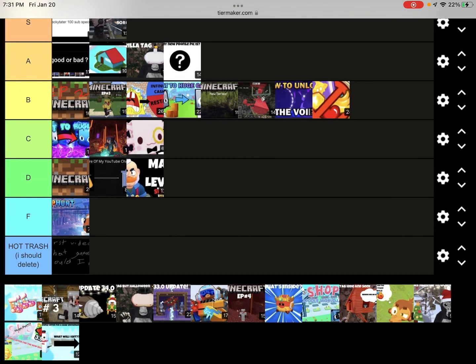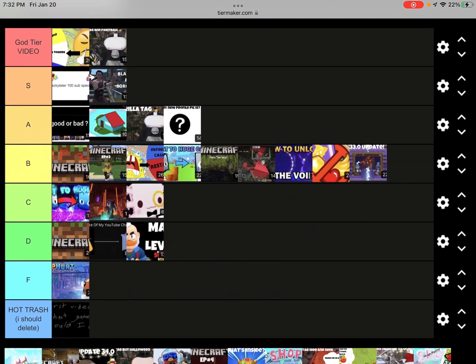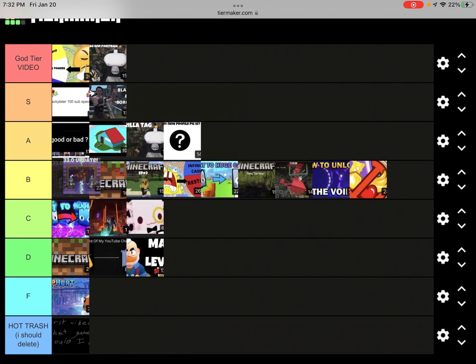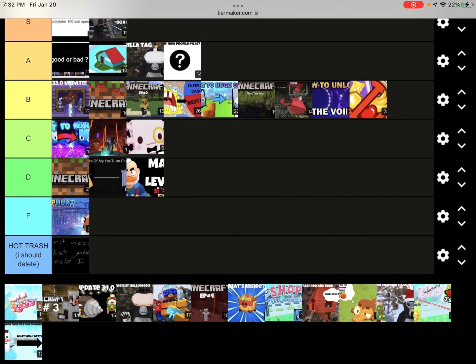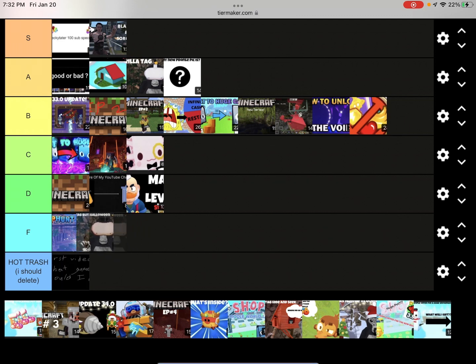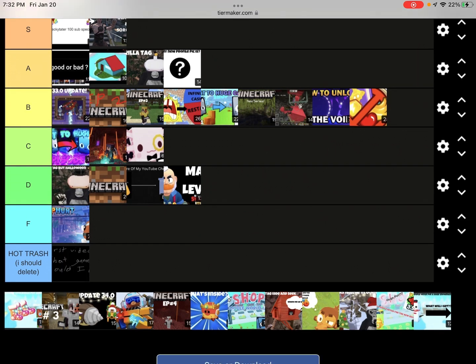Next up we got Update 33 on Balloons — pretty decent, 100 views. I'd put it in solid high B tier. Next up we got Halloween and Gorilla Tag — it's not a very good video, but I like the thumbnail though. I'll put it in like high D tier.